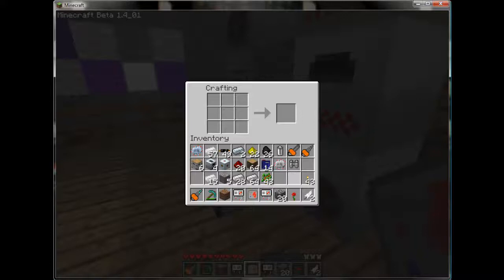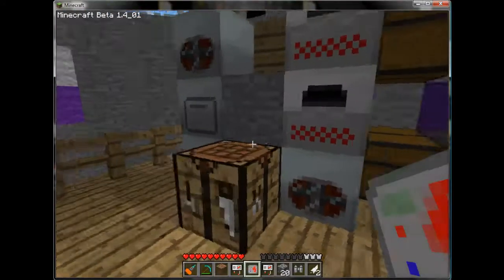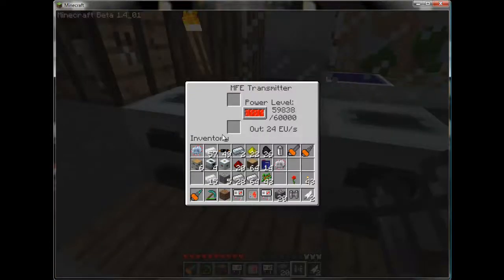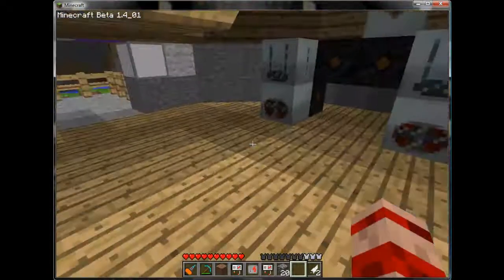We'll take that. In the current version, in order to charge a Bat Pack, you must go to an MFE and stick it in the top slot. It will suck down 60,000 units of energy and store it within itself for future use.